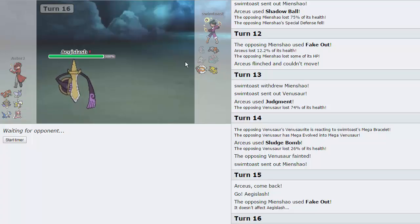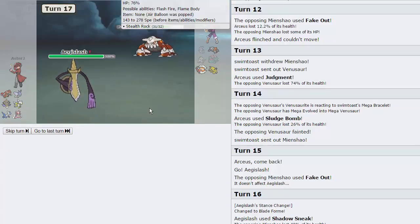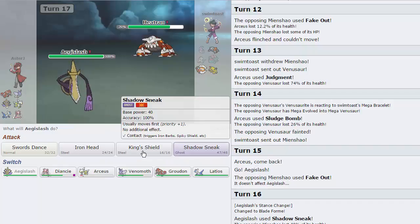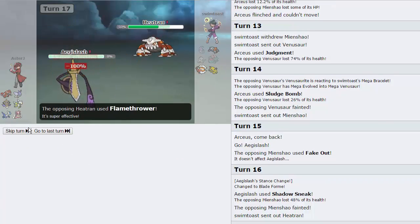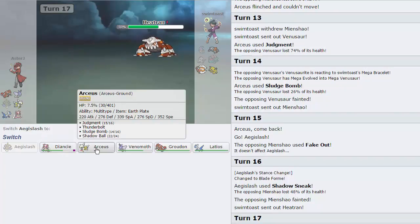I think I'm just gonna Shadow Sneak for damage on Heatran — honestly, he's gonna stay in and let his Mienshao go down. So that's really cool — that was the only thing actually faster than our Arceus. Unless he has Scarf Lando — that's the only way he outspeeds us. Heatran's gonna come in — it's not a huge deal but it can get up Rocks, which is a little obnoxious. I think I'm just gonna Shadow Sneak because I don't have any need for Aegislash anymore. He's gonna Flamethrower and knock us out — it's not a big deal.